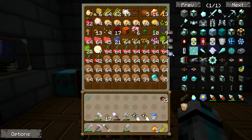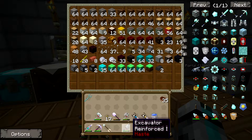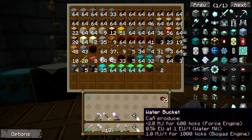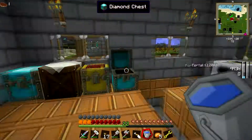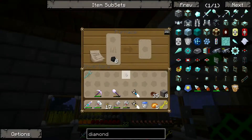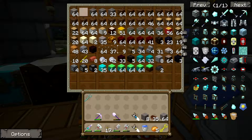Put that in there. This goes here, this goes here, this here, this here. A bucket of water, food — those go there. Arrow back. And I think I have some stone, that's all of it.